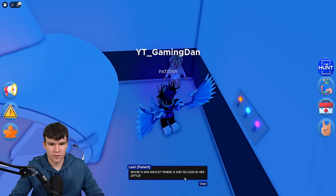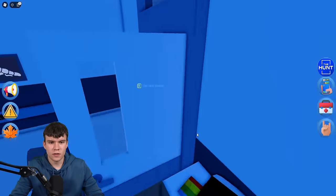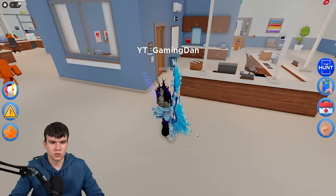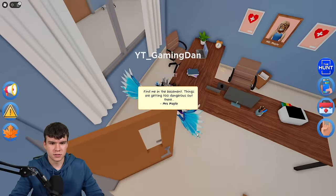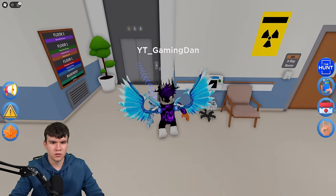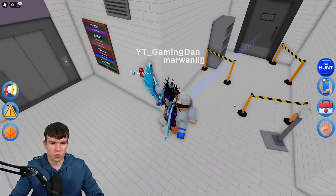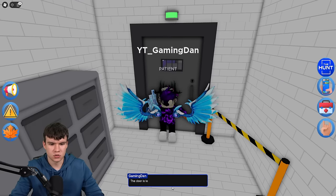We're just going to look in her office. So now we need to look in her office. It says: find me in the basement — things are getting too dangerous out there. So what we need to do now is go back to the basement. I feel like this might be a really long one, or maybe a decently easy and short one.